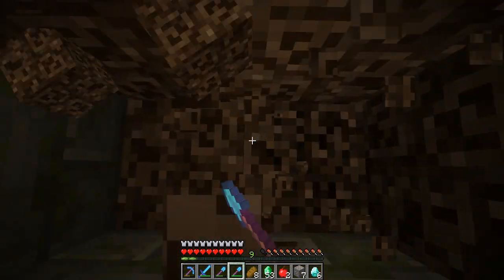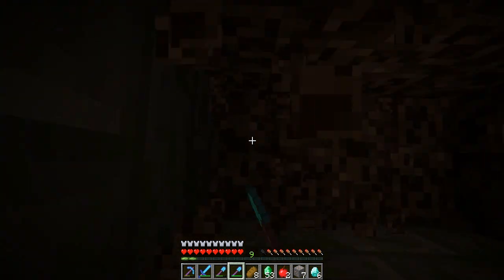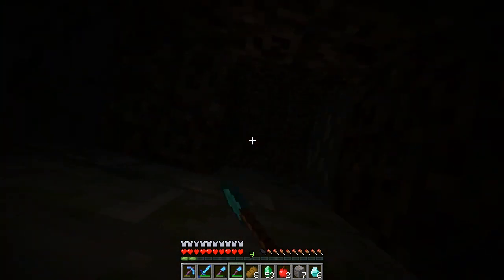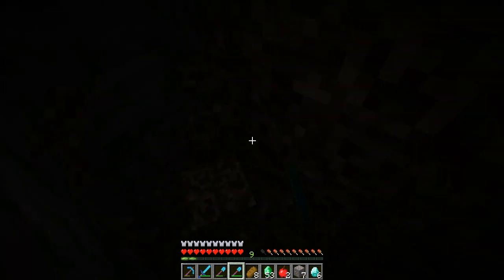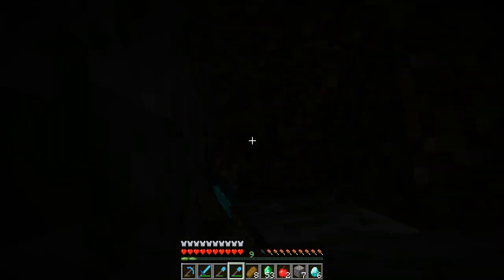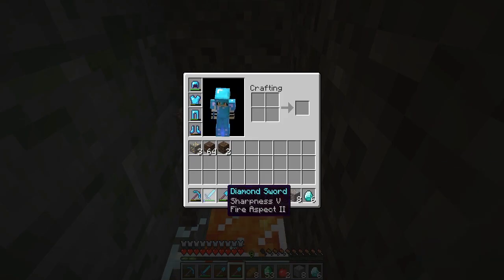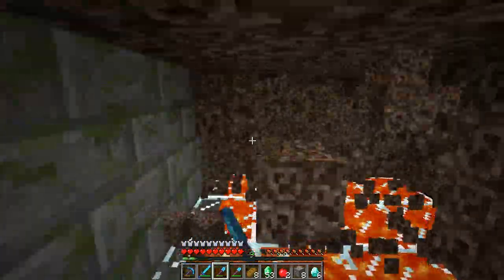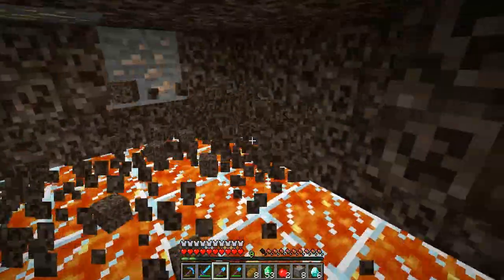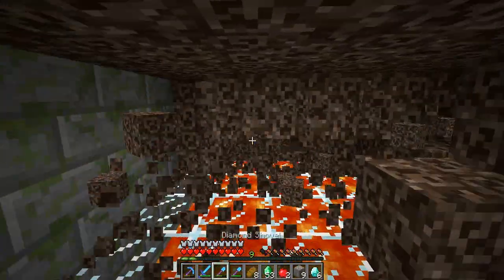Got a comment saying I shouldn't be using this pickaxe — efficiency 5, unbreaking 5, fortune 4. I don't know why they said only use it on emeralds and diamonds, but it'll last forever then. I find it easier just to use it now because it's probably not even going to run out before I've reached the final rank on this server. It's really up to the user anyway. Sometimes when you watch people play games and they do things totally differently to you, it can be annoying.